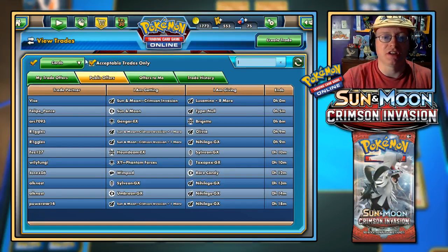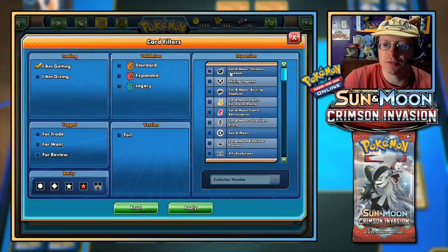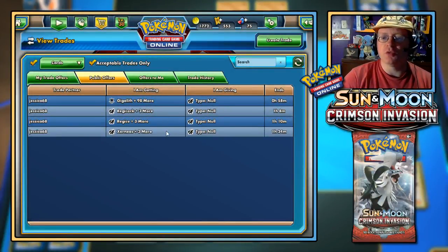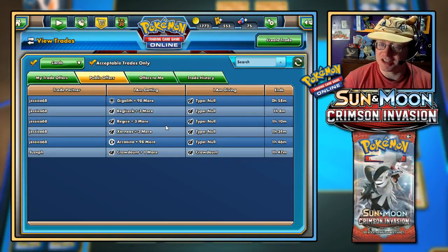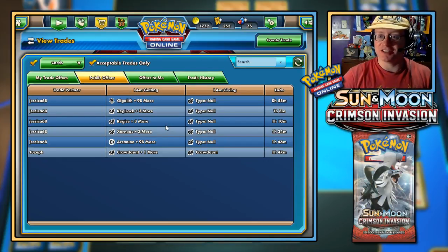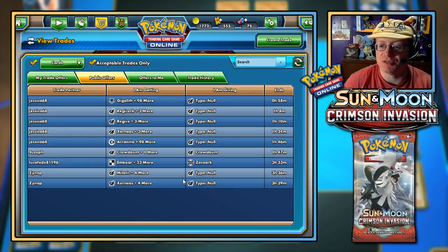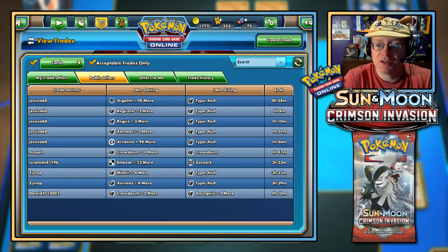Getting cards from Crimson Invasion — let's look at the rare cards. Everyone seems to want things like Type: Null, Nihilego GX, Buzzwole GX — those are all things I want too. Silvally GX also. I'm trying to get a good number of these cards to put into some decks because I have a couple of deck ideas going. It's just a matter of getting the cards I need.